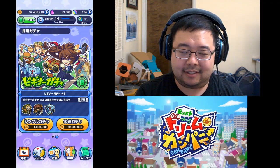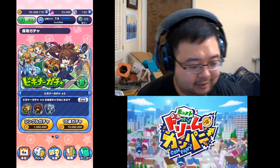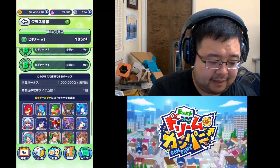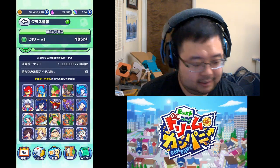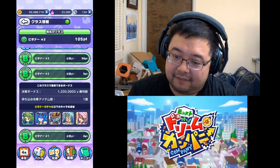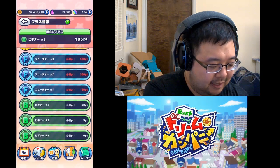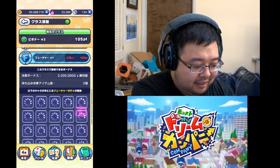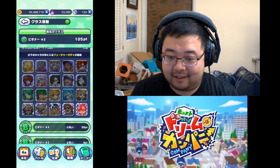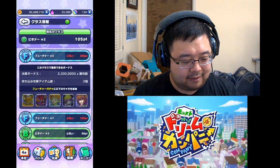There is a rank associated with your gacha, and basically how this works is as you rack up ranking points your pool gets bigger and bigger. When you start the game you'll start off at the B rank with your initial pool of monsters. Once you get five points you go up to Beginner Rank 2 and five new monsters get added to the pool. Once you get 50 points, five more monsters get added, and that keeps going until you hit the next rank, which is the Future rank. Once you have 150 total points you get another batch of monsters — about 20 more — added to your pool.